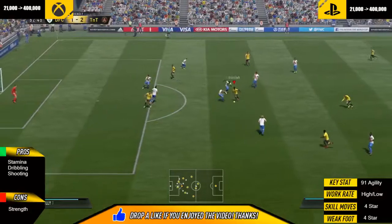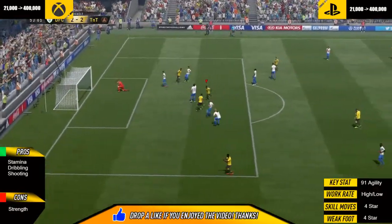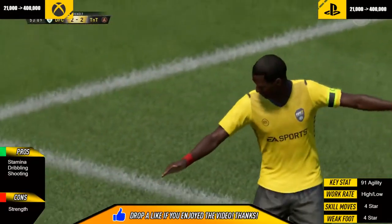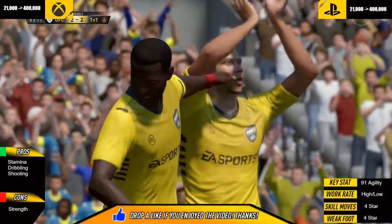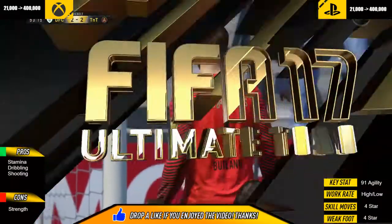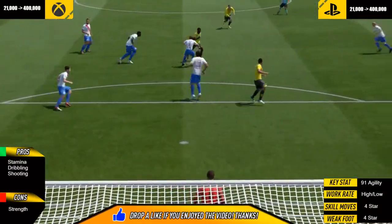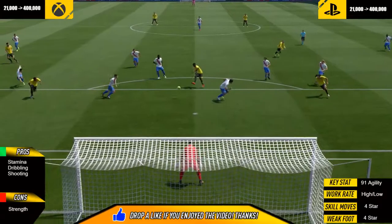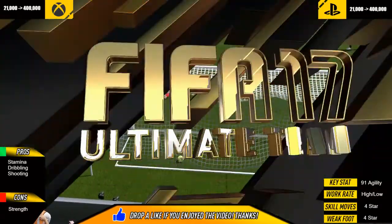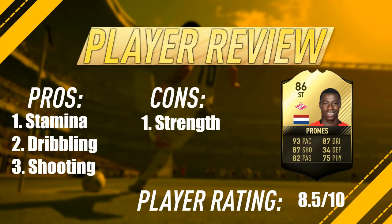His height is only 5'8", which is surprising that he did actually win that header. I think Finesse Shots is his trait — he's just so, so good at finesse shots, well in my experience anyway. That was just amazing there from Promes. You can really see that bit of dribbling there, which is why I had to put it down as one of his pros. The 91 agility key stat does help him with the dribbling.